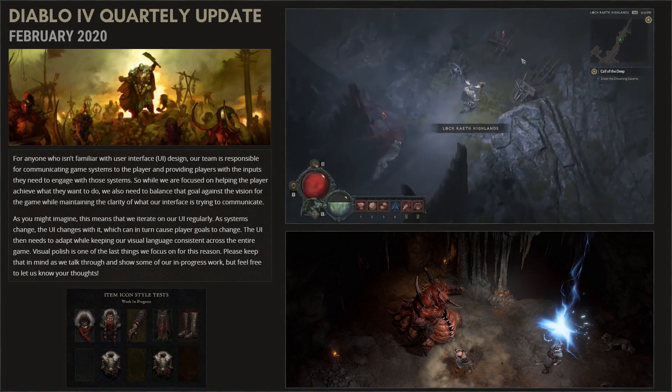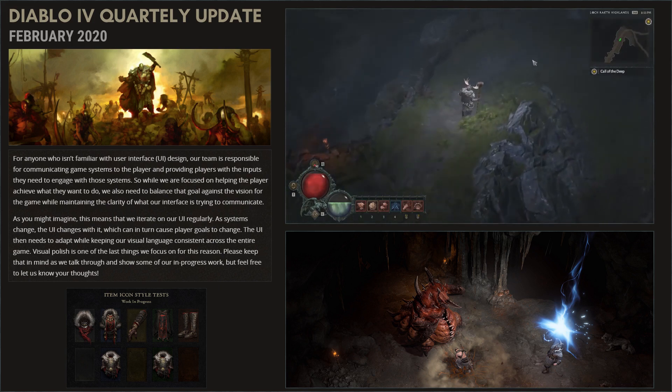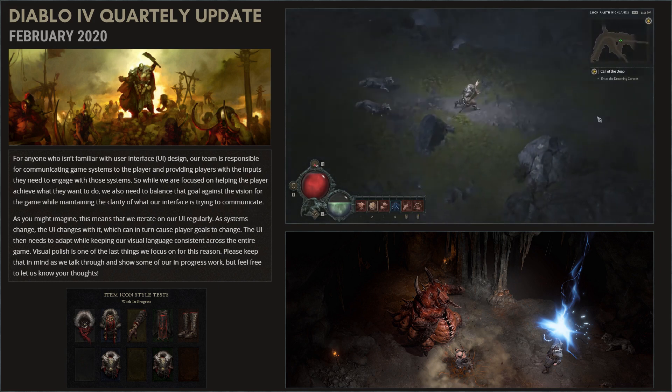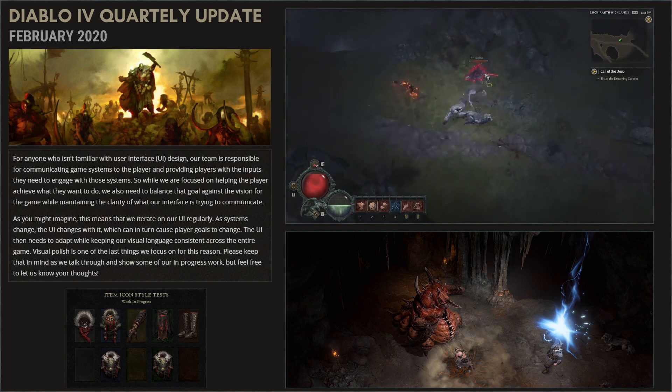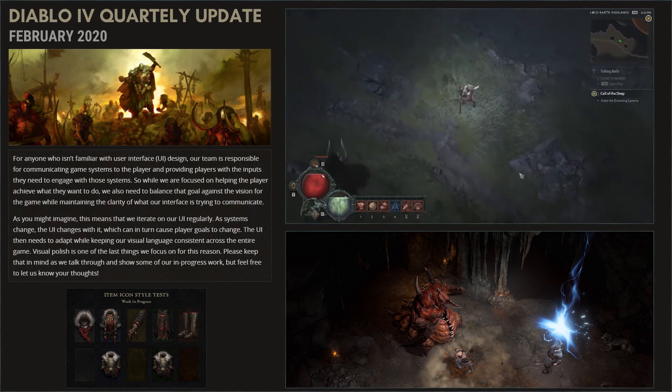Hello everyone, it's Tom. Today in this video we will look at the first Diablo 4 update blog. It includes the following topics: UI design changes, controller support, couch co-op UI, and the new monster family, the cannibals. And we compare these UI changes to what we saw last year at Blizzcon.